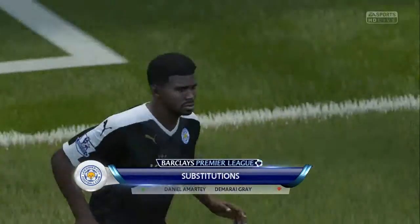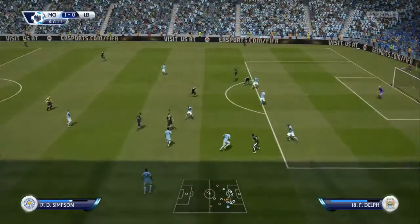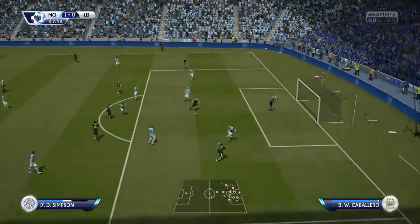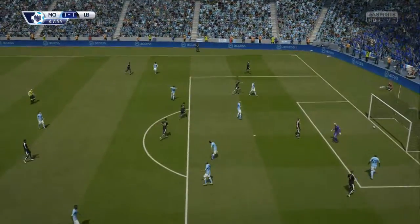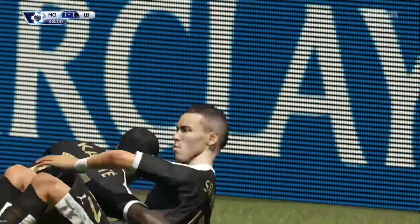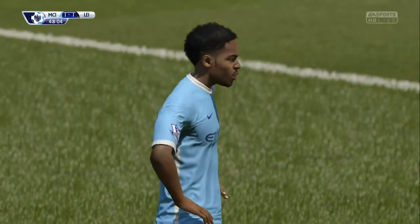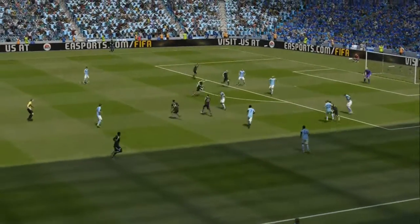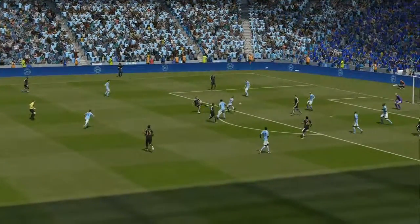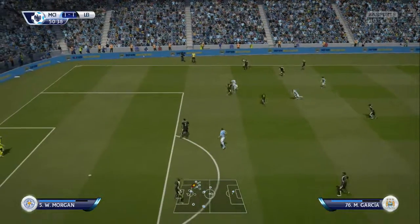At half-time I felt Damari Gray didn't do particularly well, so I brought Daniel Amarty on for the defensive option change. Simpson running forward as the right-back right at the start of the second half, cuts back, finesse — what a goal! For my right-back to come forward from the right side of the pitch, cut into the middle, and just finesse it beautifully into the bottom corner is something very, very rare. We've got goal scorers across the team, shown over the whole first season and into this one as well.